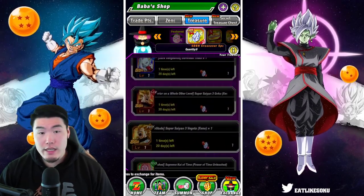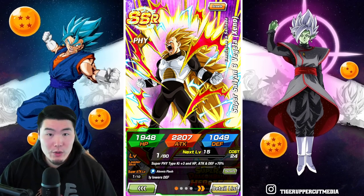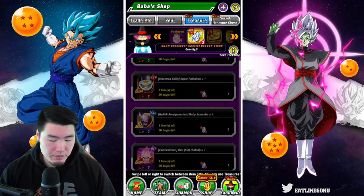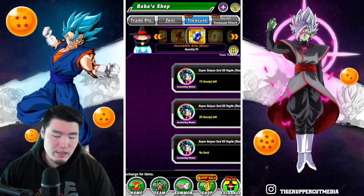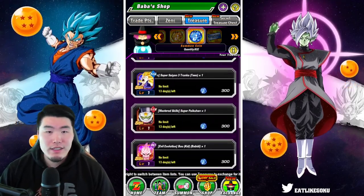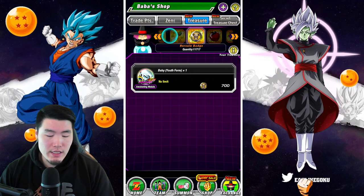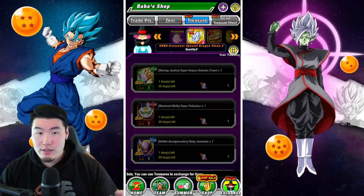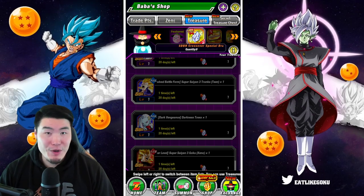Super Saiyan 3 Xeno Vegeta is not as good as Goku, but he does hit pretty hard, and he's a great pairing with SS3 Xeno Goku. So if you already have Goku, Vegeta could also be a good pickup just as a partner. As for some of the older EZAs — like Super Saiyan 3 Gotenks or Super Saiyan 3 Gohan slash Trunks — they're not bad and still usable, but I would rather tell you to get them with blue coins as opposed to the Dragonstone, which costs a lot of money to get.